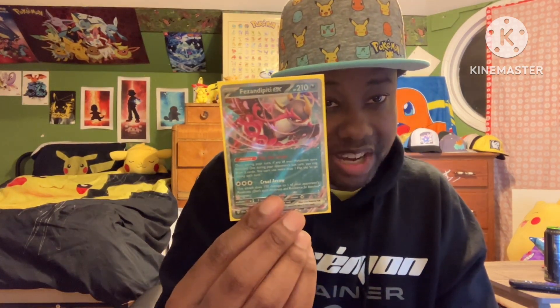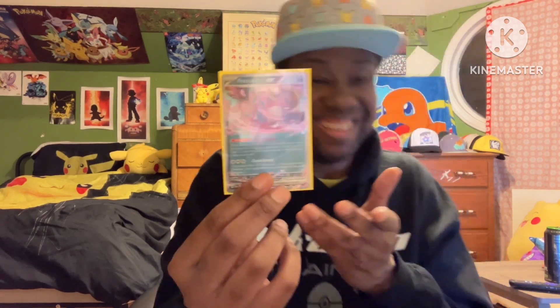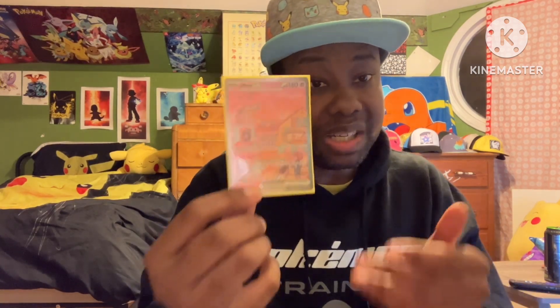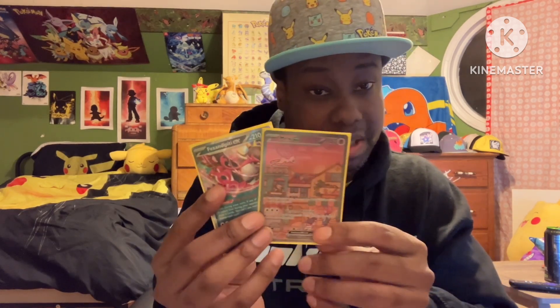One copy of Fezandipiti EX. We all know why he's in here — you want to flip the script. One copy of Mew EX. Now this is something I'm doing — I haven't seen anyone else run this card in this deck. I find that sometimes when I'm discarding for Ultra Ball or doing other things, my hand size gets pretty low. So Mew EX can draw me two to three extra cards to get me the cards I need. This in combination with Fezandipiti is a very good combination, especially in this deck.